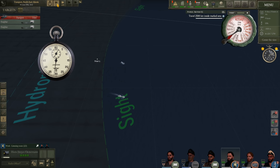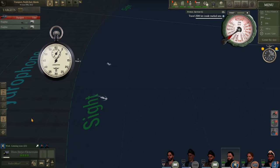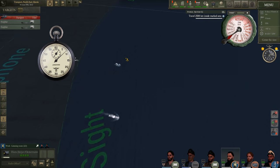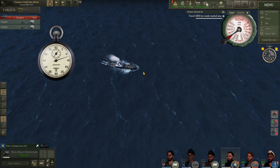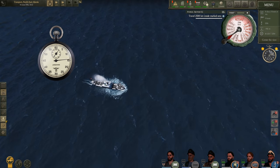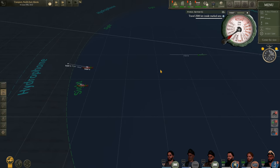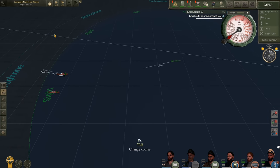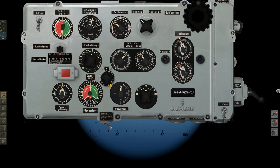Passing three minutes, we wait for 15 seconds and then mark. This gives us a pretty good idea of their speed — seven knots, six knots. Let's head slowly towards them and begin plugging this information into the TDC.